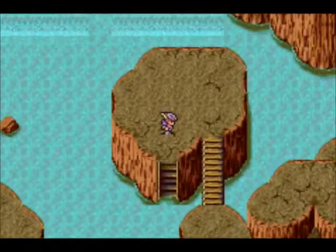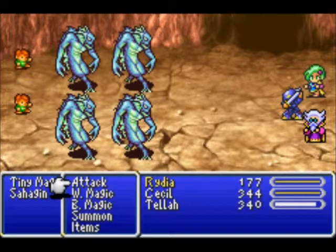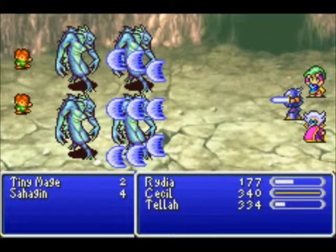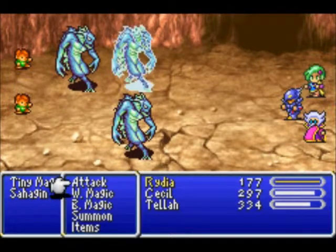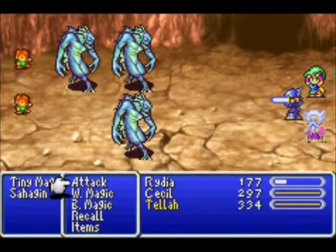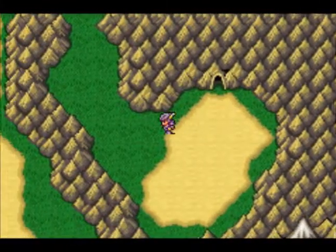We still missed some monsters and we'll get to those eventually. Sahagins — here's another monster we have to fight. There are some Tiny Mages in the back, so we don't want to target all Thunder just yet, because Sahagins are weak to Thunder. One of them already died, so just two Darks and we should be fine. I like the DS version of Dark more — how it powers you up and you do elemental Dark damage. That's pretty cool. Although this version is also pretty useful.